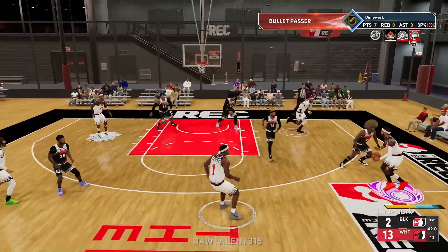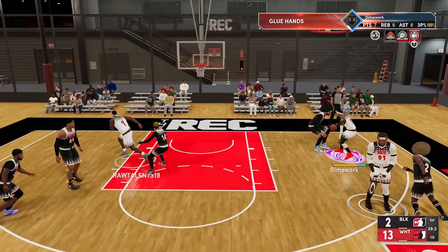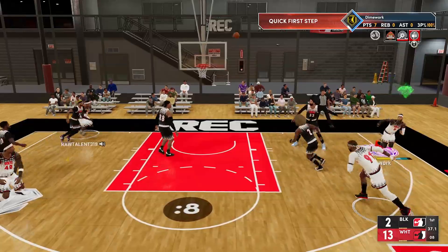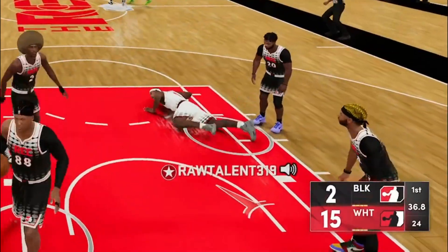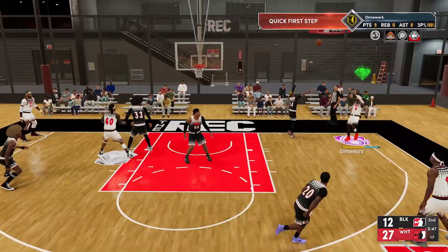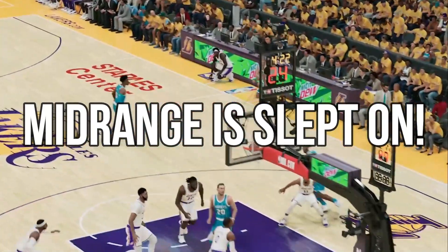So look at this clip right here. I'm going to come off the screen. Now the center thinks that he got me boxed up, because in his mind the only place I could be going is to the rack. But I weighed him out a little bit and set him up for the step back money ball. Now look right here, it's the same exact game, same exact move — can't do nothing about it. The mid-range game is slept on in 2K.